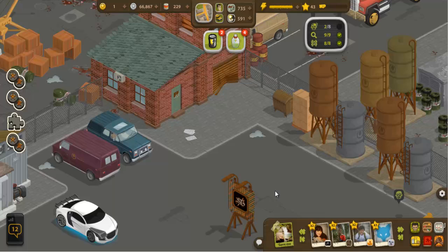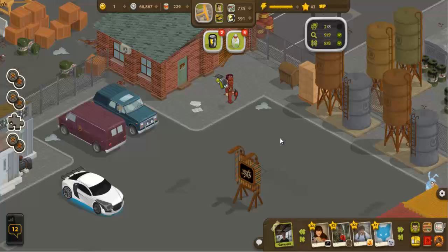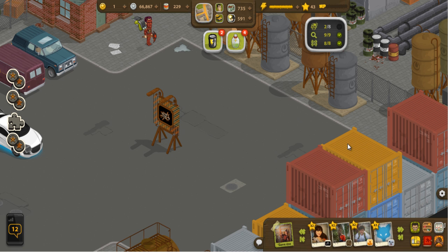I've cleared out most of the things in this place already, so there's only a few things left including what looks like a bunny zombie. A good thing to know right away is that even if you leave these locations, things you've cleared out already will remain cleared out until you finish clearing it completely. You can see I have nine of nine magnifying glasses and eight of eight roadblock signs, but only two of eight on the zombie icons.